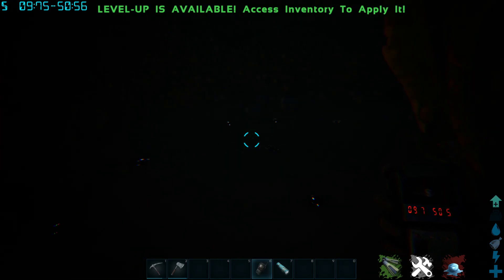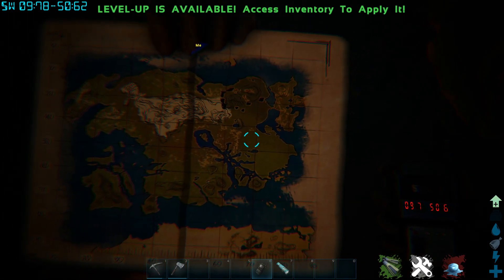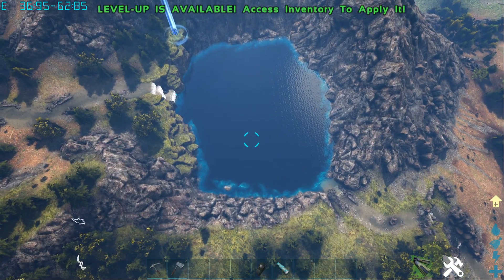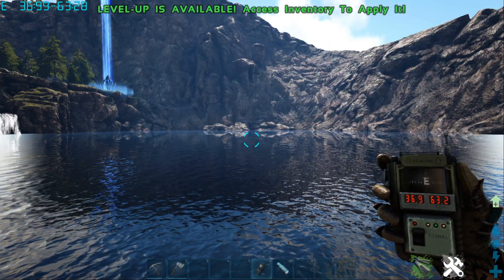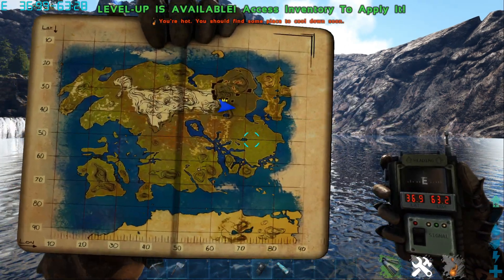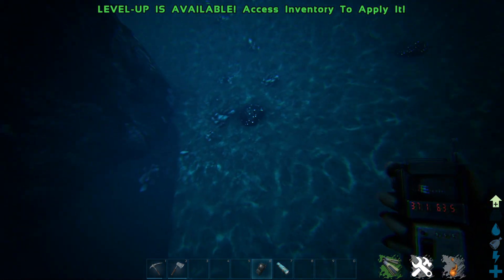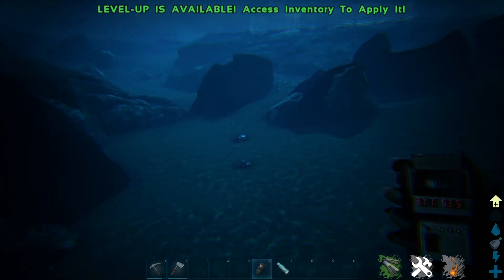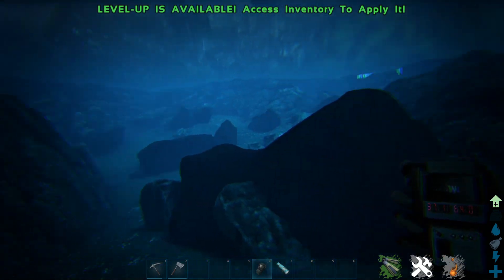Another location for some black pearls is 9.7 and 50.6. The next location that I have for you guys is inside this big dam over here, so let's quickly jump in and see how many black pearls we can find. Some coordinates for this dam are 36.9 and 63.2. As you guys can see there's a ton of black pearls here, and it is very very safe to come and farm them.